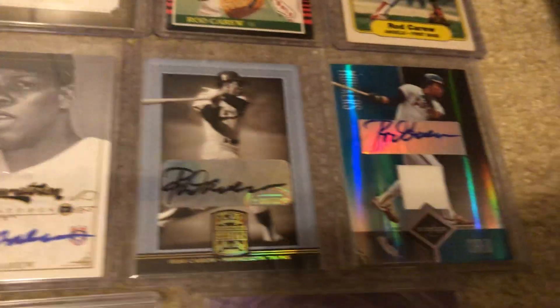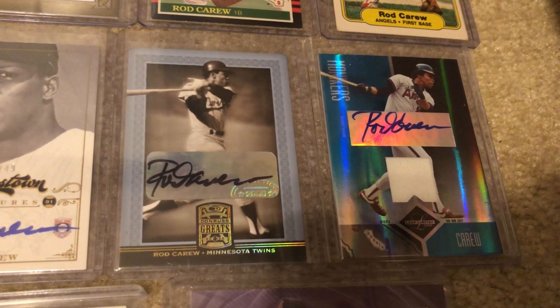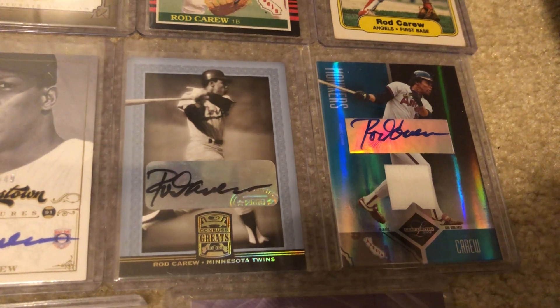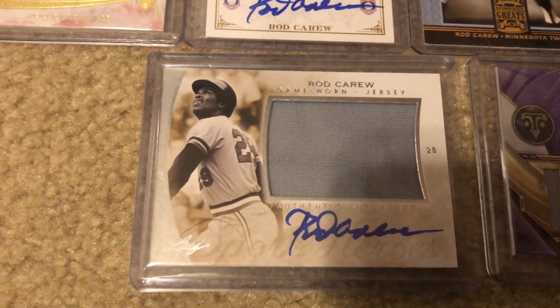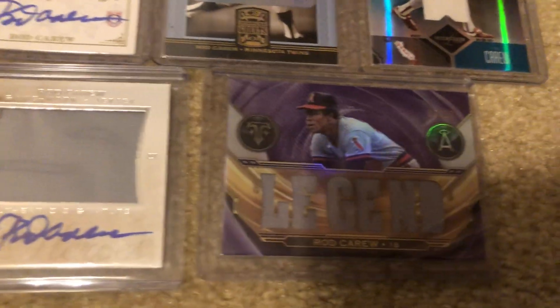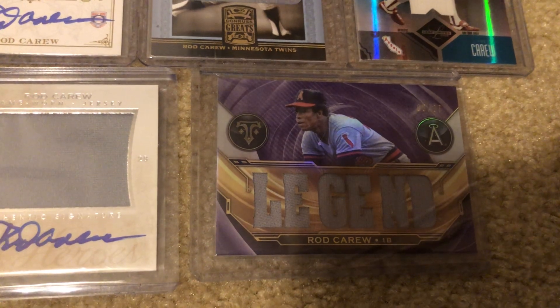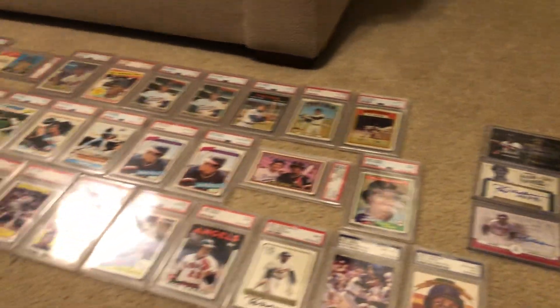Then a couple of Donruss — got Donruss Greats — and a Leaf Monikers autographed jersey. Down here is a Leaf Sports Heroes auto jersey with a big jersey swatch. And finally this year's Triple Threads from the Legend subset.